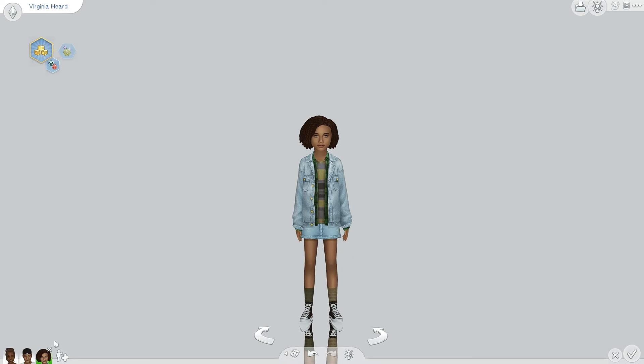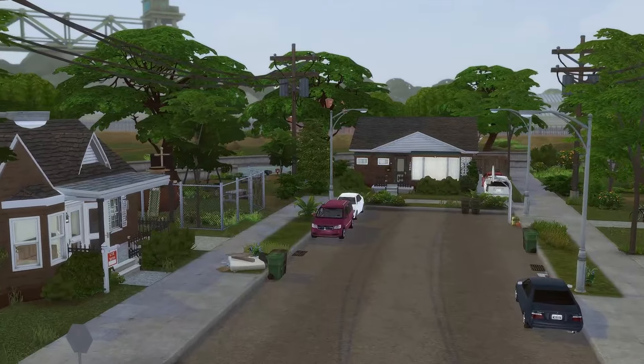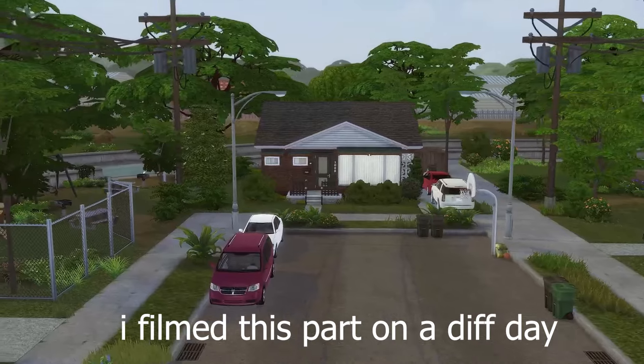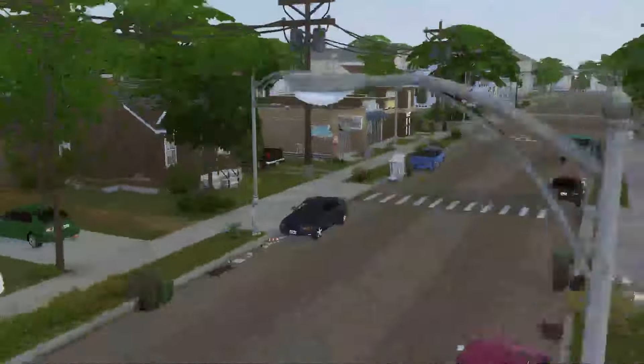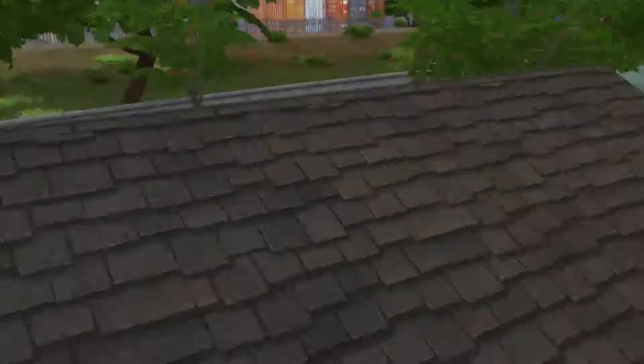Now we're gonna jump over to live mode and check out the lot. I'm super rambly and excited about this — it'll get better as we progress through the families, but right now y'all are gonna have to deal with excited me. Okay, so now we're here at the lot with the Herd family. Here's the street — this is Still Street, so they live right at the end.